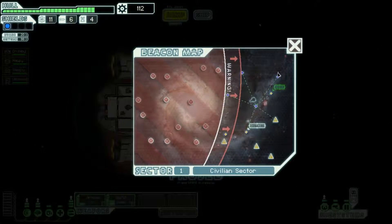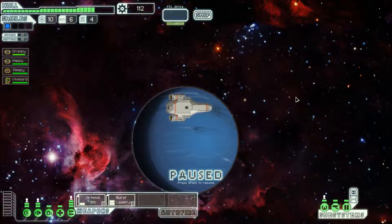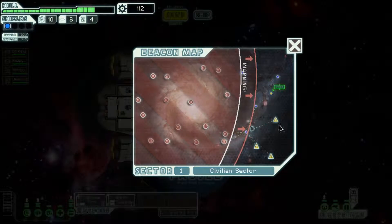Turn autofire off and let's jump. The rebels will cover this area next, but I can still go here and then exit. We'll go for the distress beacon — somebody might need help, and the rebels aren't here yet. It appears the distress beacon is coming from the surface of a nearby moon with a single life form. No, we're not doing that. So that was kind of a waste.